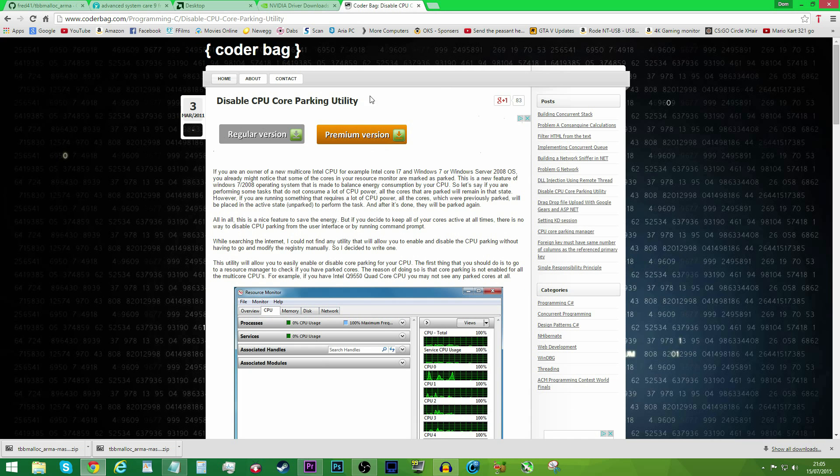This is CPU core un-parking. It won't benefit me because I have a dual-core CPU, and Windows by default has two cores un-parked. But if you have a CPU with more than three cores, this will help you out quite a bit. If you'd like a tutorial on this, I'll link a video in the description, and I'll also provide the link to the Codabag website if you want to download it and give it a try. You need probably four cores or more for this to become beneficial, and no, it does not heat up your PC in any way.